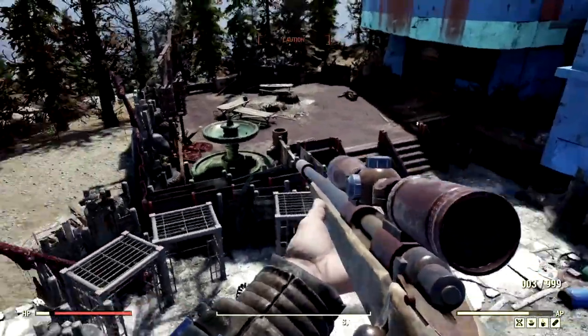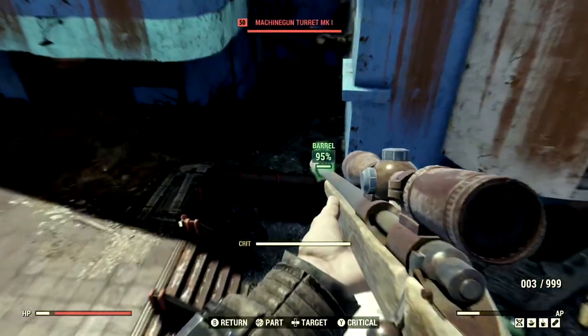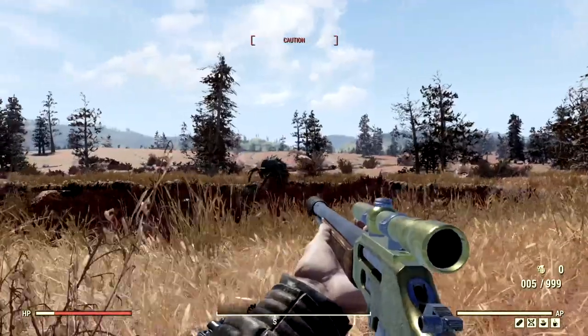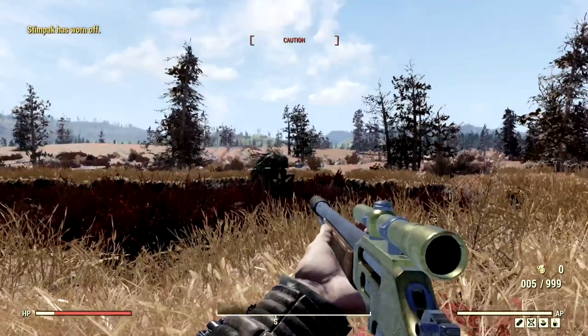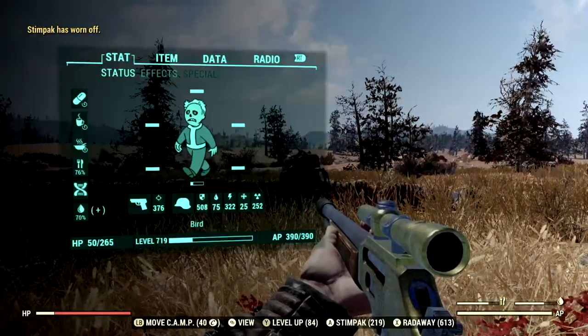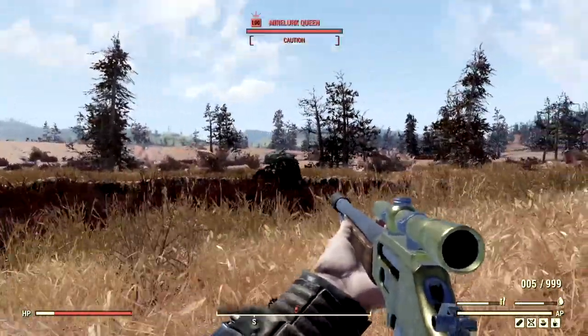We also have a communist robot that needs to die. Now we've made our way to one of the most foul creatures in all of Appalachia — the level 100 Mirelurk Queen that goes by the name Mrs. Krabs. Our health is at 50, and hopefully we can keep that with both of these rounds.